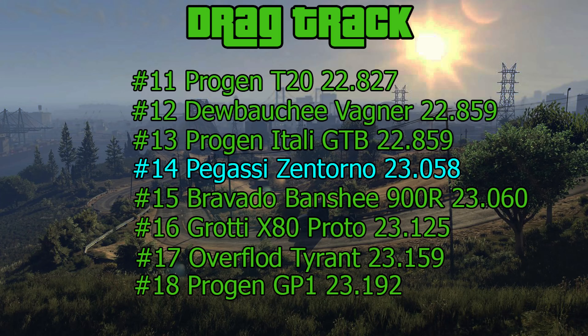The Pegassi Zentorno finished in 14th place at 23.058 seconds, right behind the Progenitor GTB. Very good yet again — also 14th, same as the last test. Still within the top 20. Honestly surprised it did quite a bit better than I thought it was going to.